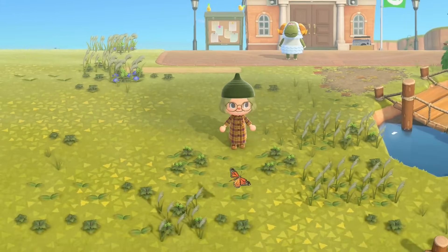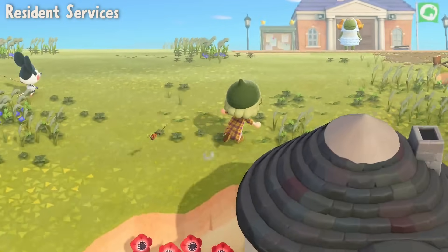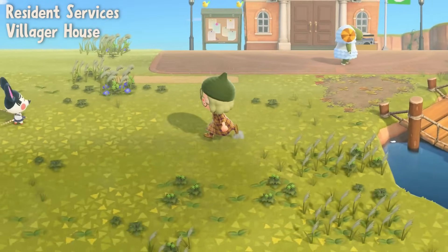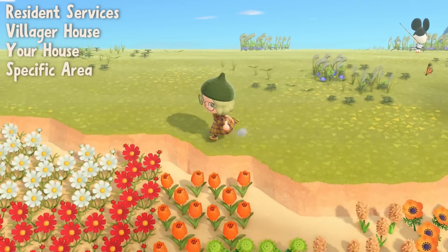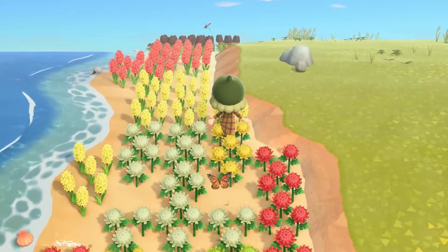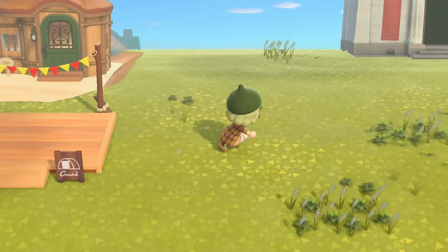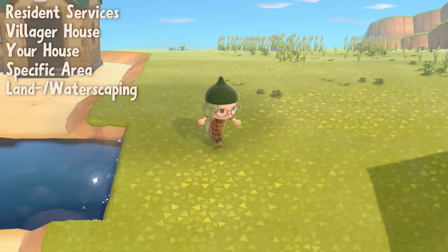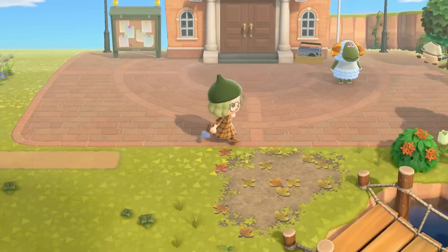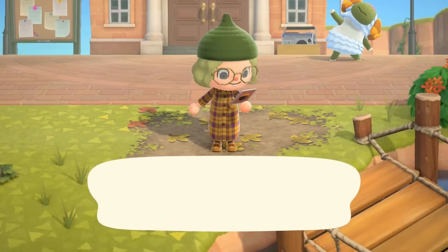Next up, think about what is the main thing you want to include. This could be your resident services, a villager house, your own house, or an area you want to build — like a library, a plant shop, a pottery station. It could also be a landscaping attraction like a lake or a land bridge. Just decide on something you want to be your next main focal point to walk towards.